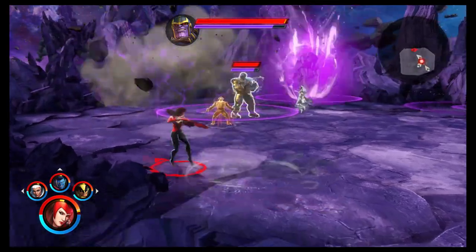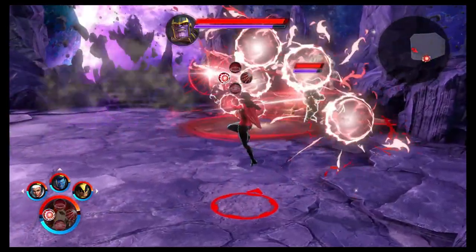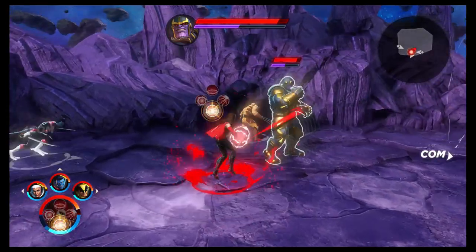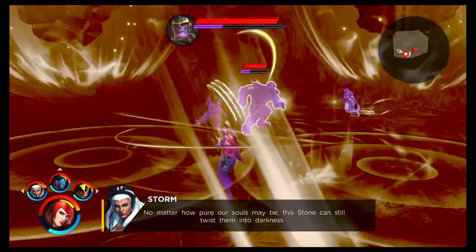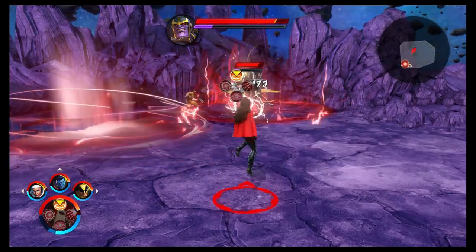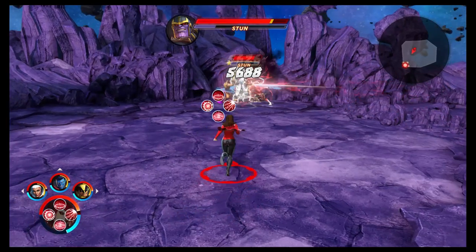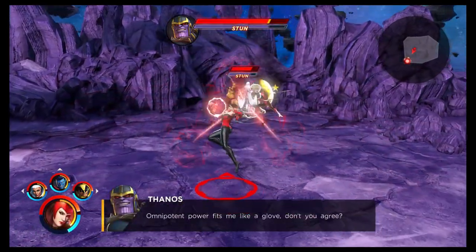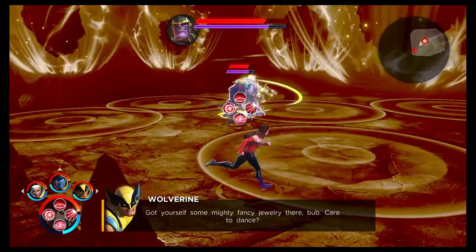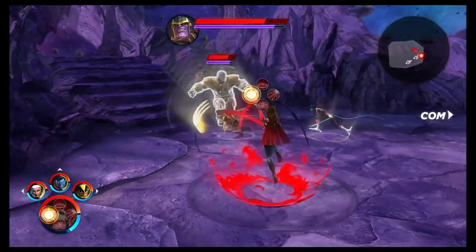Scarlet Witch is by far the weakest character covered yet. That said, once you get your ISO-8 and start levelling up your team and alliance enhancement tree, even on ultimate difficulty the game really isn't that hard at all. So if you're a Scarlet Witch fan you can still use her to get through the content. With a few small tweaks she could be really fun to play — she needs more tags on her skills, the heal needs to be slightly increased and made aimable, and the potency of the slow needs to be increased. Those changes could make her a really nice, unique hero.